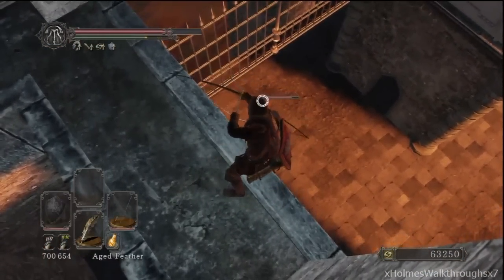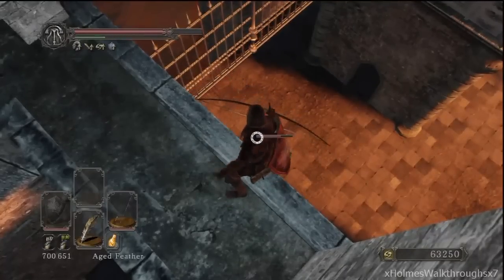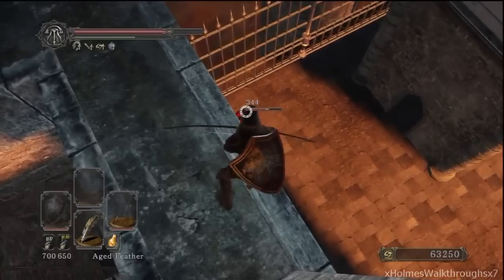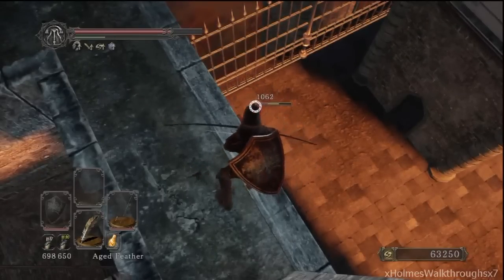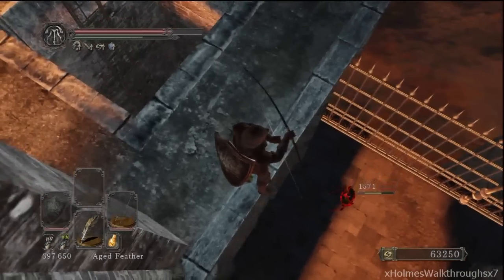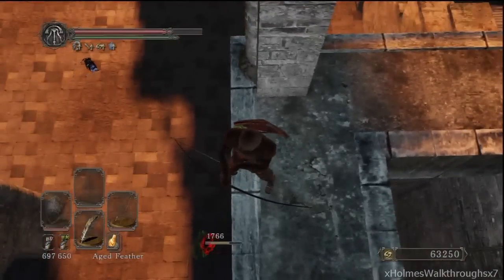If he doesn't show up, run back to the bonfire, and when you come back, if he does show up and you've got range attacks or magic, you can just cheese him easily by coming up here and poisoning him. If you've got arrows, miracles, pyromancy, or sorcery, you guys can just cheese him from up here.